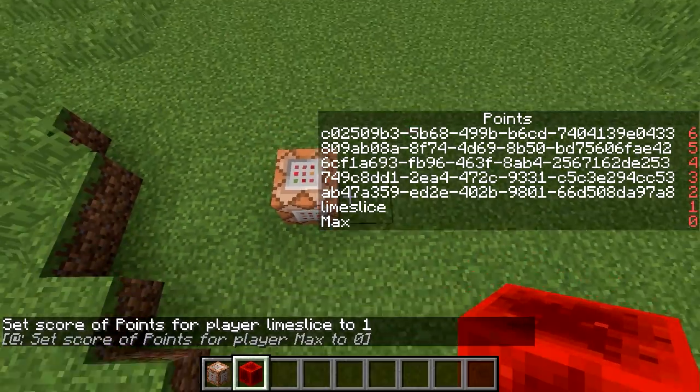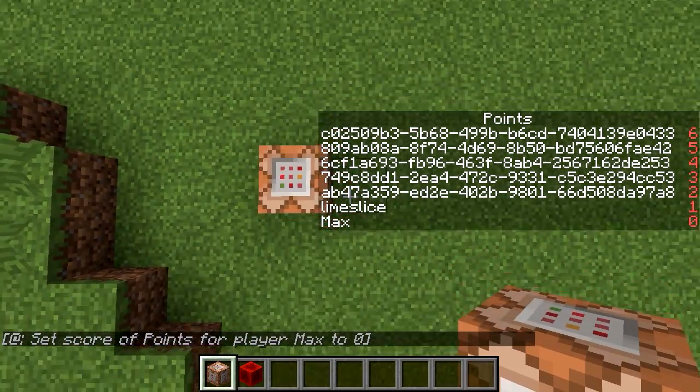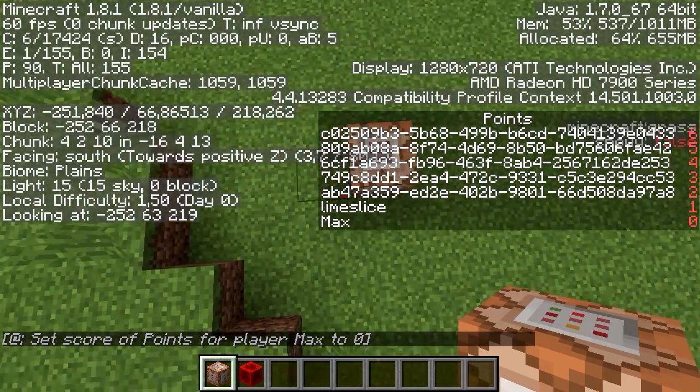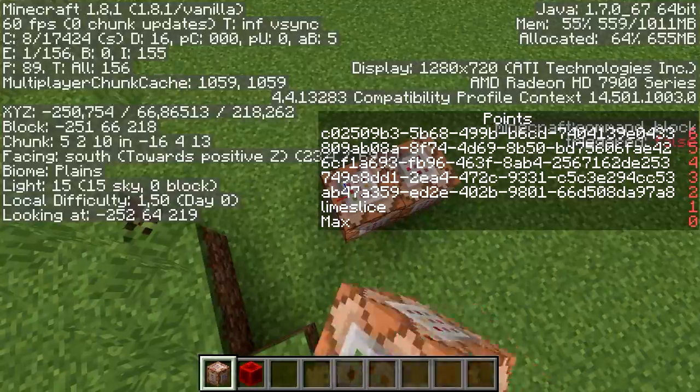First thing we do is we add a fake player called max to the scoreboard. Let's see which direction is positive — this direction is positive.